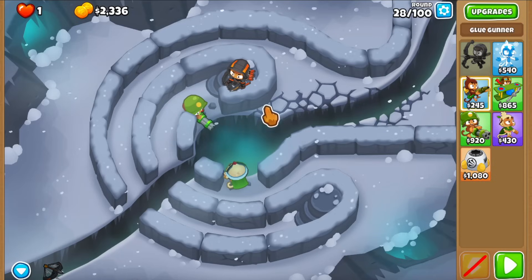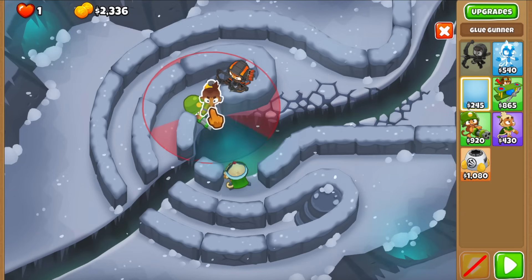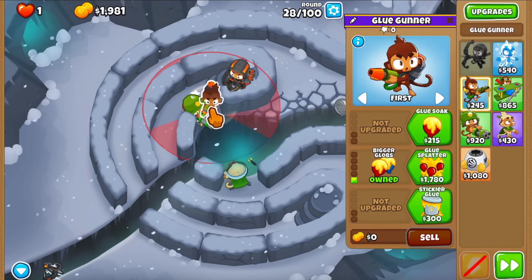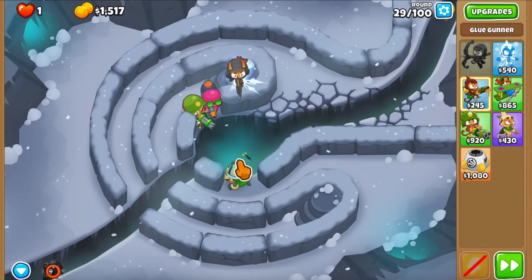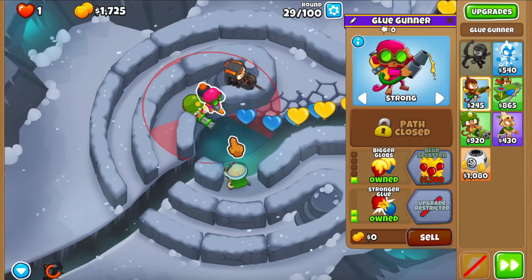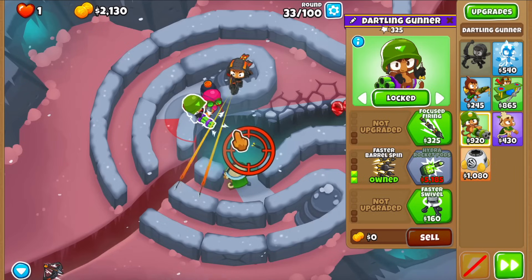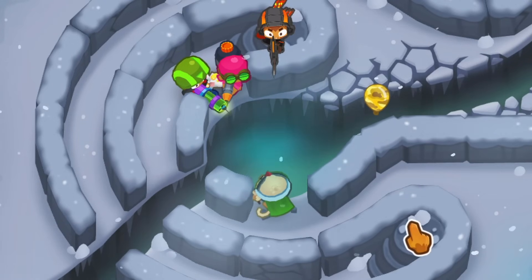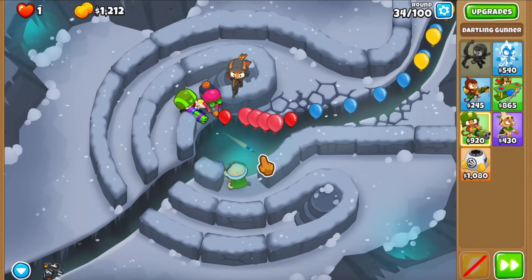I'm gonna have to use Quincy's ability for this one. Is it time for a glue? Let's just try and have the glue over here, and then I want to save this bottom spot for an ice tower. The glue is going to be like a bottom path. I'm not sure if the bottom path affects Camo Glass balloons, but this thing only affects like three layers. We got a little bit of camo detection on the Dartling - that's nice. Getting the pierce is probably better, but watching it attack into the wall is so sad, especially when we get the Rocket Storm.